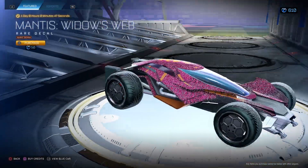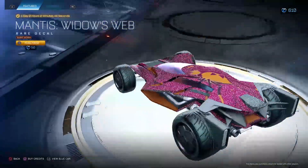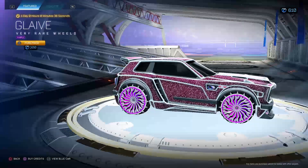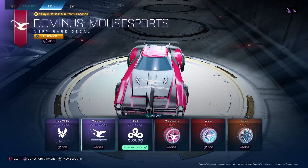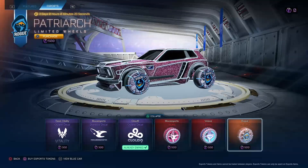Not too shabby — mantis widow's web burnt sienna. Other mantis fit, it's only for 50, you can buy it if you really like how that looks. Glaive purples for 300 — I have to say no to these, but oh my god the Pyros looks so good. Team Vitality Octane, Mousesports, Dom, Cloud Nine Octane, Mousesports Bionic wheels, Chibionics and Rogue page jerks.